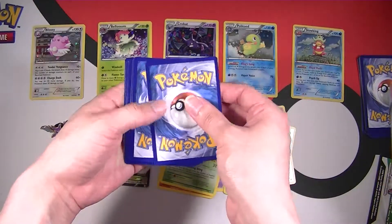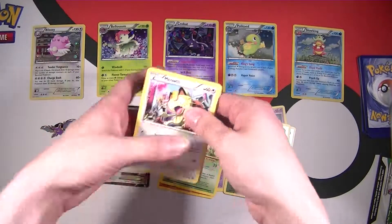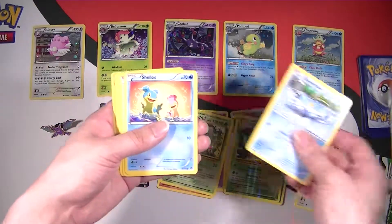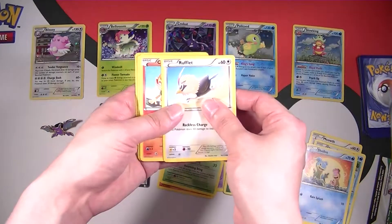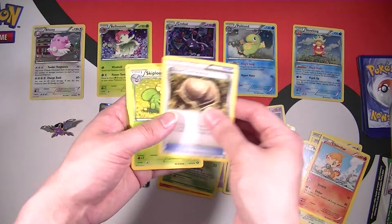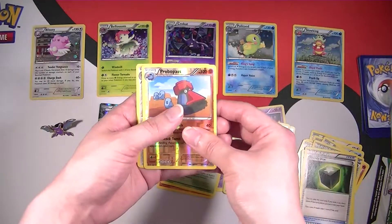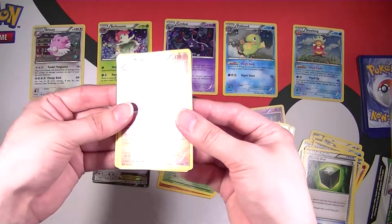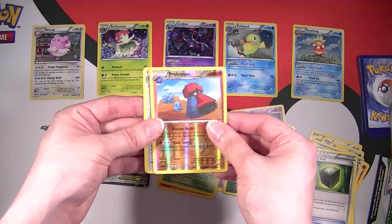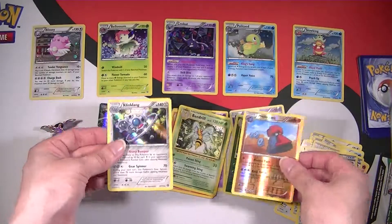Code card off to the side. Meowth, Clauncher, Shellos, Rufflet, Chimchar, Armor Fossil Shieldon, Skip Bloom, Greedy Dice. And a Reverse Promo Pass — and that is a rare. And for our rare, we have a holo Klinklang. Not bad.